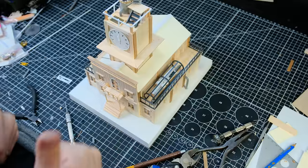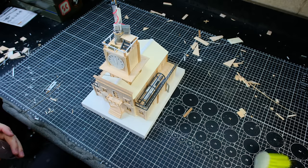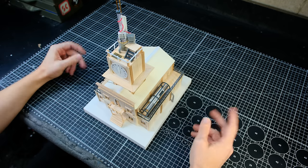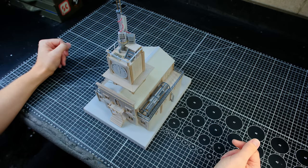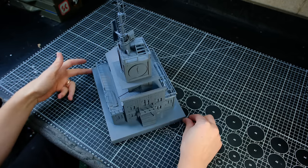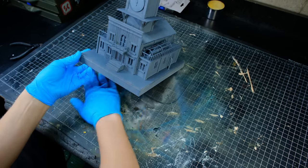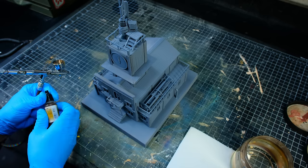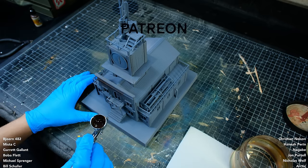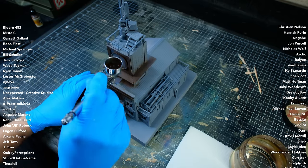I cleaned up my workstation, and it was time to begin painting. After the building had been primed, I made sure that the primer was dry, and then I placed down an old hobby mat and broke out my airbrush. While I paint this, I'd like to do a little storytelling about this building as well as say a huge thank you and give a shout out to all of my patrons whose names you see on screen.